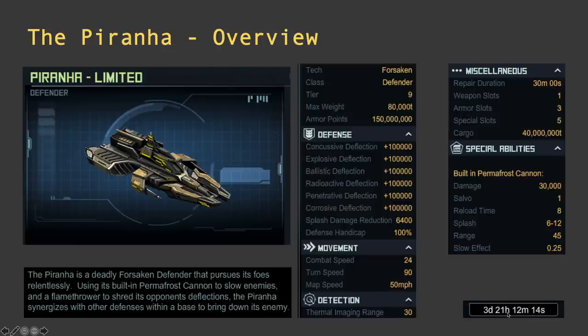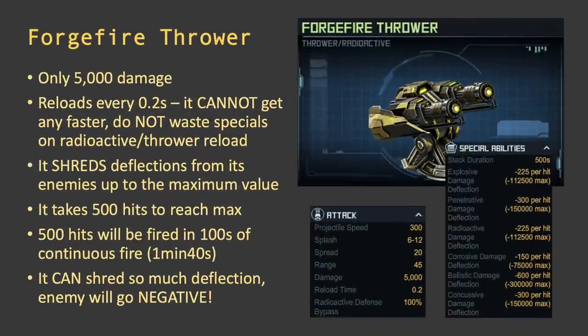An empty Piranha takes three days and 21 hours for me to build — contingent on your R&D level and officers. For you it might be more like four and a half days without officers. Fully upgraded, it has one weapon slot, three armor slots, and five special slots — one more than the usual defender, probably for an engine or combat speed special. You have to put the forge fire thrower in the weapon slot because it's the only one, and its 5,000 damage is nothing.